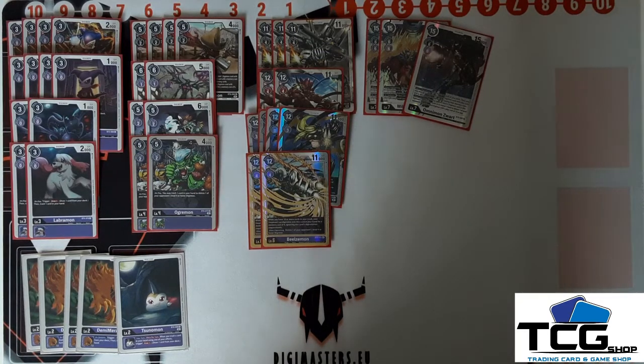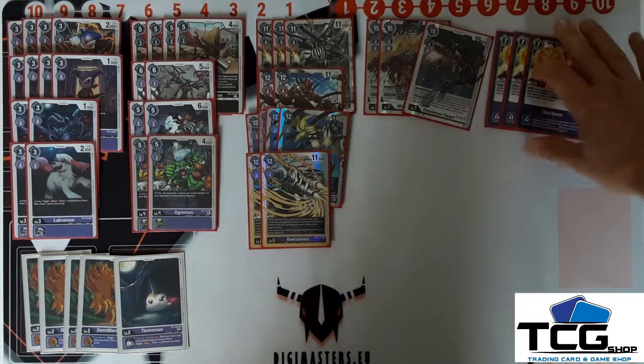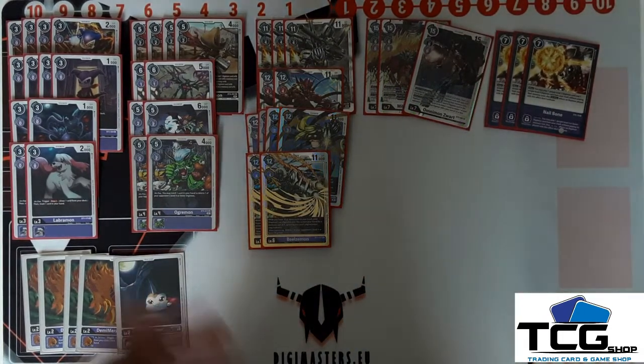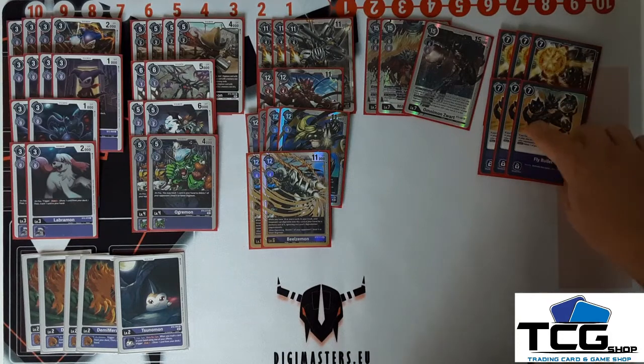Those were all the Digimon, so we go into the options. Of course all our options are seven cost. First we have Nailbone — to play a level four and level three from the trash. You can play a blocker and just some other Digimon to have something on the field. It's very nice that you can play it for free with a lot of cards. Then all the other options are deletion options. First: Fly Bullets — delete an opponent's level six or lower Digimon. Very good, especially if it's for free.